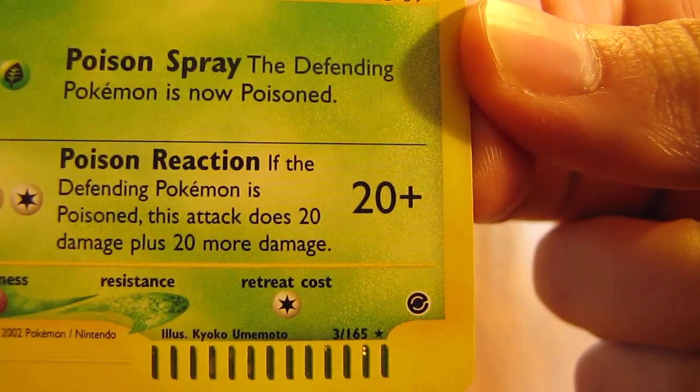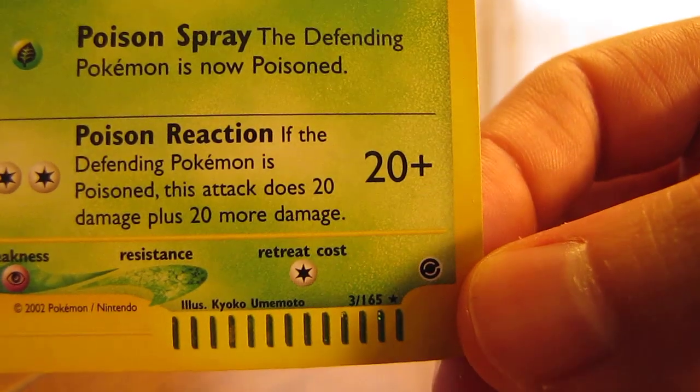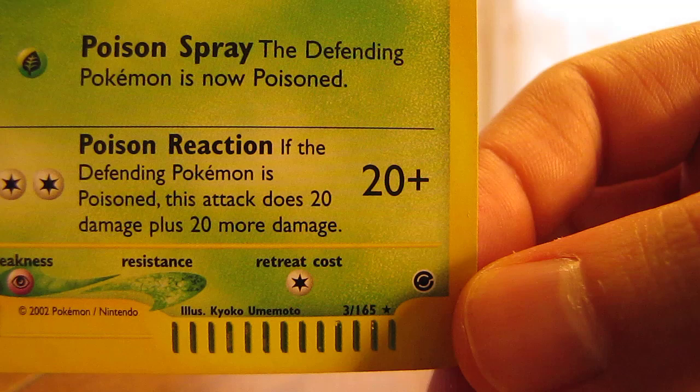If you look down here, here's what the symbol looks like. It looks like a Pokémon ball. And as you can see, there are 165 cards in this set.